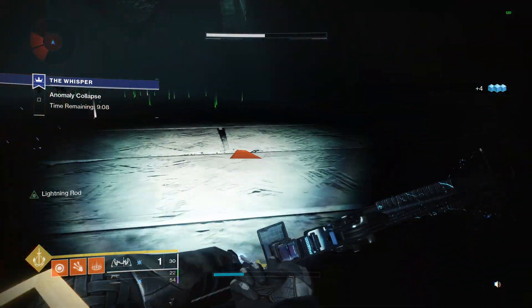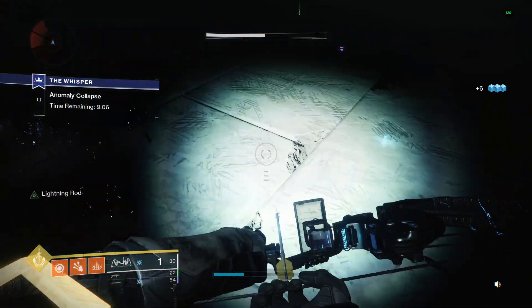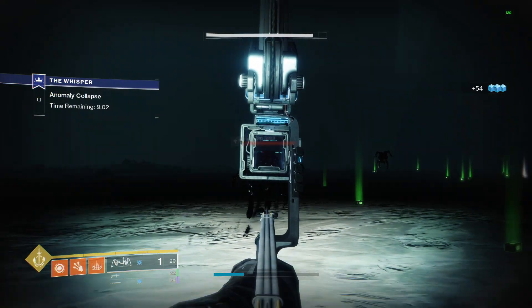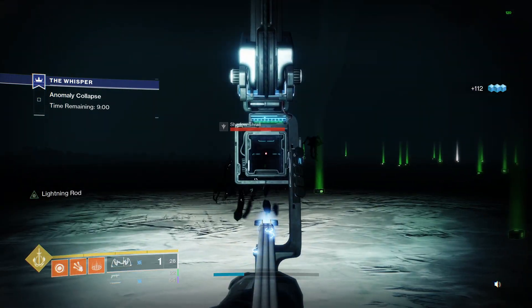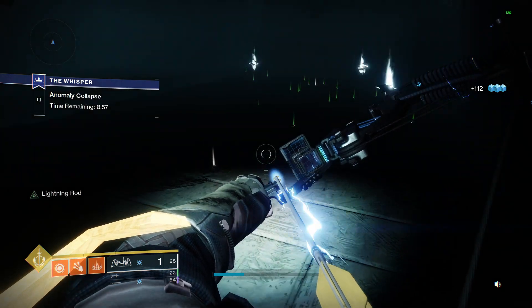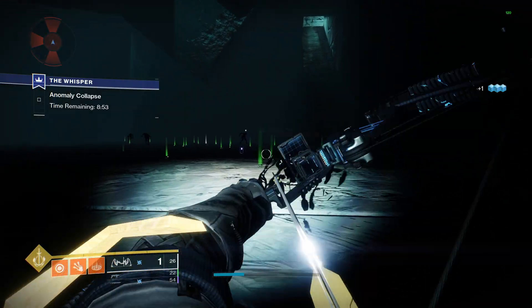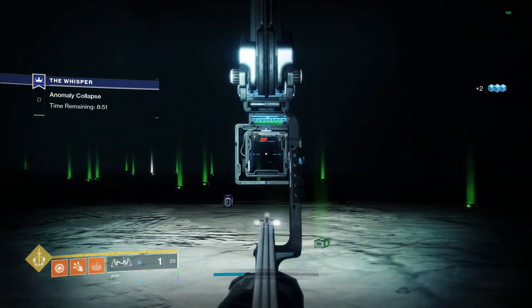To start off, some of you might be wondering how to actually get the catalyst. Well first, you need the exotic Trinity Ghoul, which is the bow we're discussing today. Second, a new catalyst just came out for it, so you will need to play the Corrupted Nightfall until you get it. It is RNG based, so don't get mad if you don't get it on your first try, like I did.